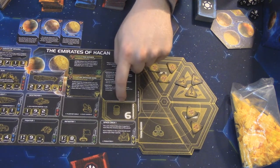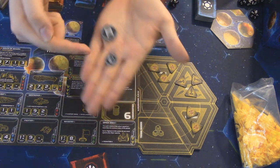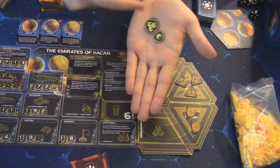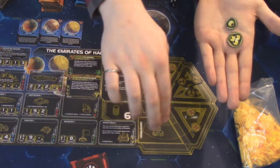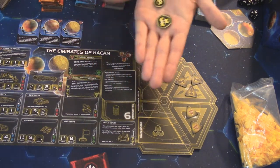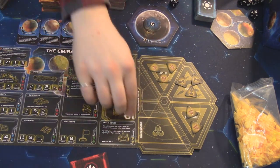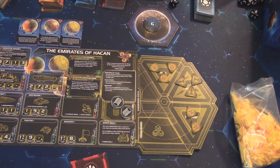You're also going to take your starting commodities. Commodities are resources your faction just kind of generates — for the Emirates of Hacan, you start with six commodities (two stacks of three). You have double-sided tokens: one side shows trade goods (a universal currency) and the other side shows commodities. Commodities are of no use to your own faction but are useful as trade goods to other factions — we'll get to how that works.